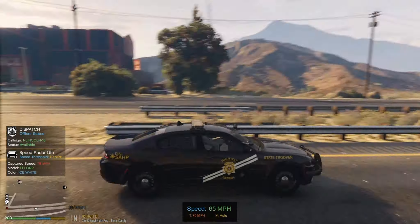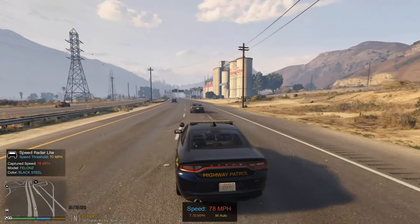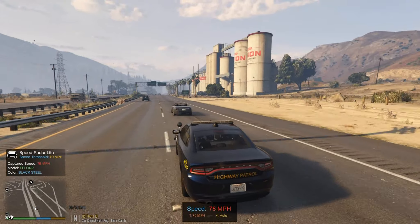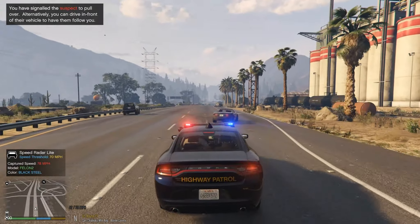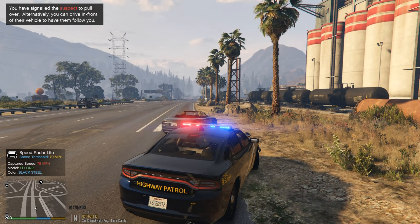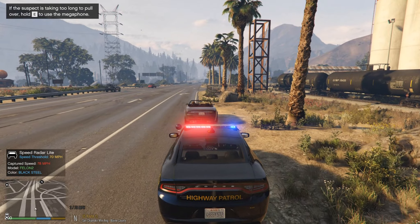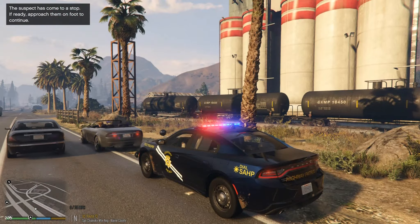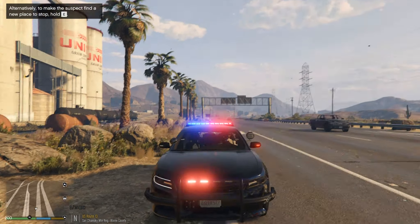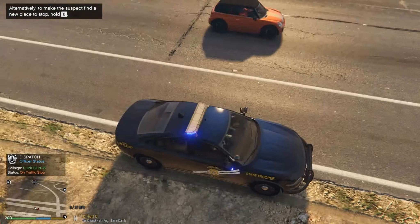We got a speeder going the other way — what is this guy doing, 78? Well, he's getting pulled over. Yep, pull over all the way to the side. Stop right there. Show me on traffic stop. 10-4, copy that, one Lincoln 18, proceed with caution.